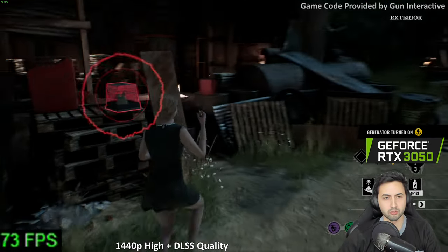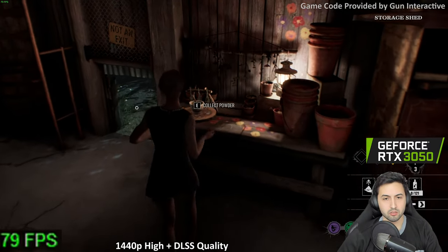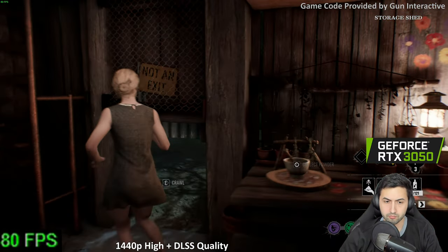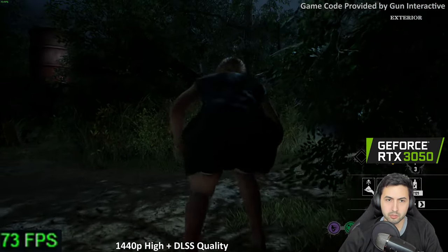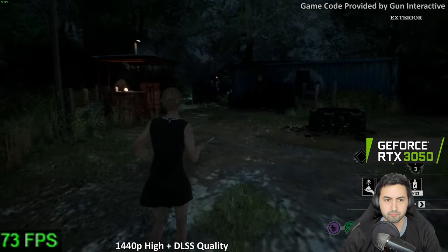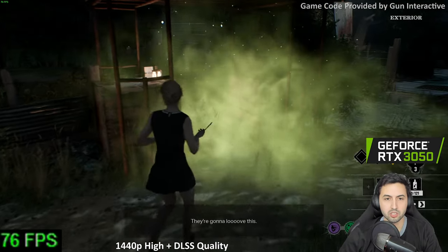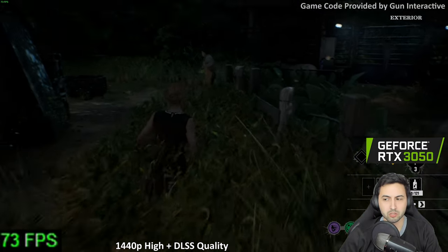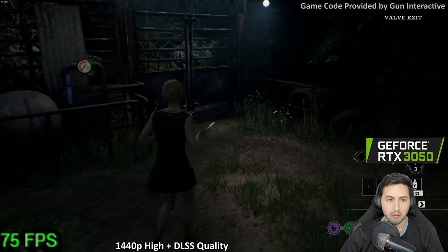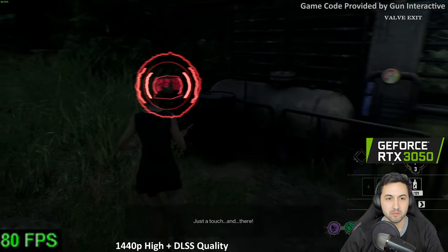I like how Leatherface destroys obstacles and Johnny can track survivors. I've been having better results with Johnny so far but he kills very slowly. With this powder ability I'm getting I can poison some objects and even poison the air — that's pretty useful.